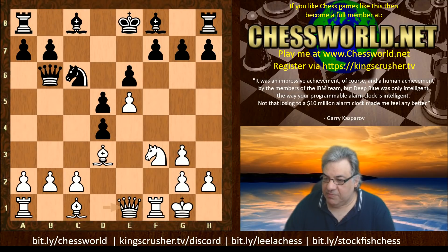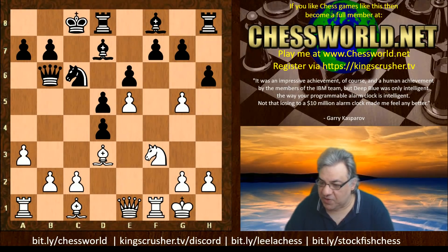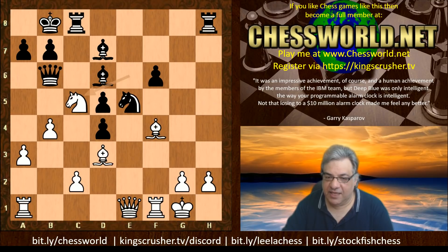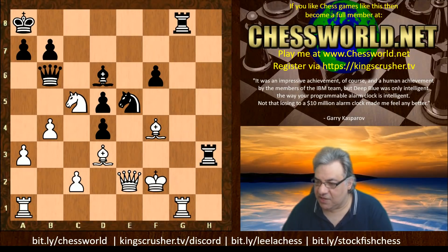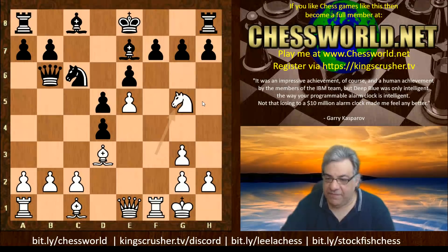Bishop e7 is played. h6 has been seen before - the last stem game featured a player rated 2298 against a 2323. Black managed to win by castling queenside, getting a good position with some pressure and an attack. But with Bishop e7 now, we've departed from all the stem games of interest. We have Knight g5.